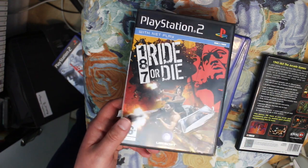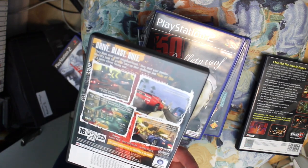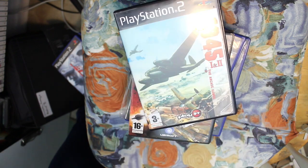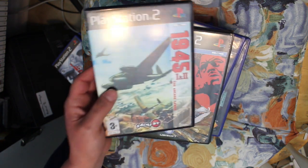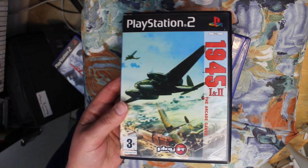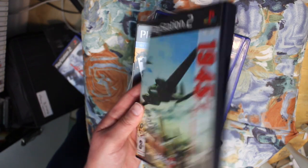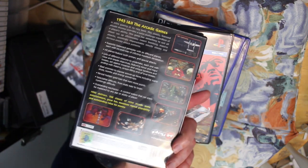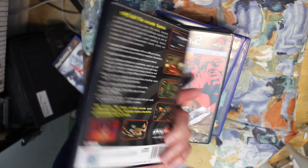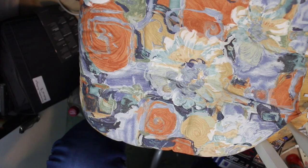187 Ride or Die looks like a Burnout-style game on the back — it's so memorable that I forgot I had it. Finally in the numbers set, 1945 Volumes 1 and 2 — some of the best arcade vertically scrolling shooters you'll ever play, also known as Strikers 1945. Brilliant games, and it's usually only about 50p. If you get a chance to pick this up, do take it.